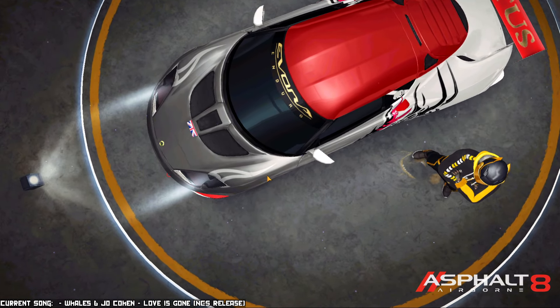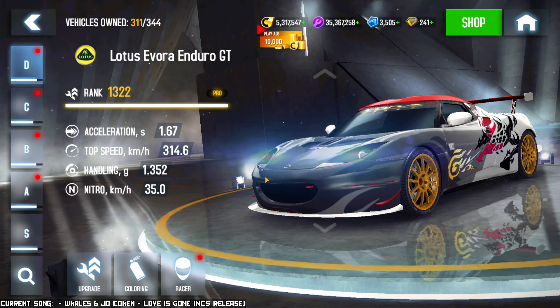So what is the deal with this car? This is a car of the rank of 1322 when at Pro, which not only is in the highest bracket of all of Class D, it's also the highest rank within this bracket. Class D has a bunch of brackets — the 993 bracket, 1050, 1140, 1230, and the highest bracket in Class D is this one, the 1320. But this is at the highest rank possible for the bracket. So does this make this a king of Class D? I guess we're going to find out.